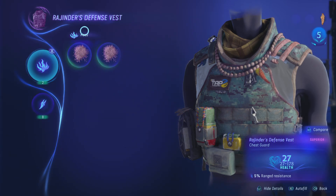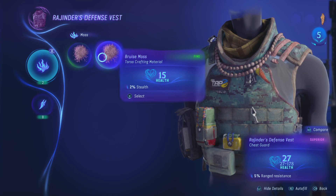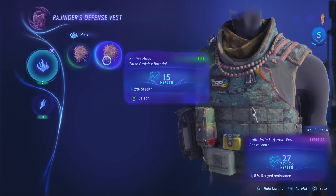So the ingredients — moss. You might have several of these and they might have different benefits. This one has 17 health and this one has 15, so just be careful which one you choose.